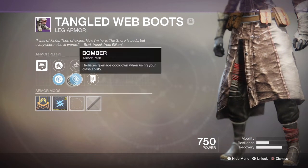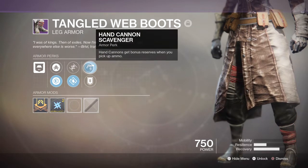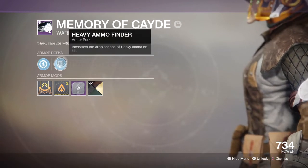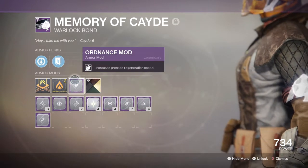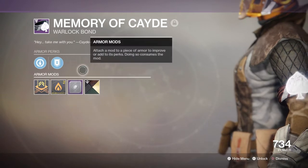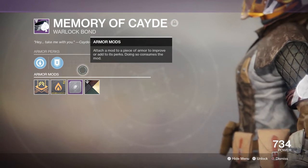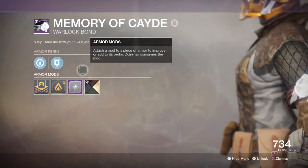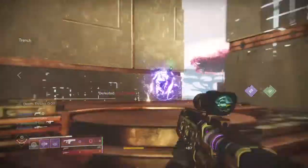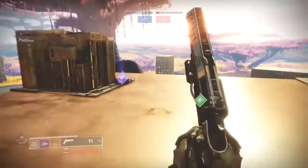Our boots have the Bomber perk, which reduces your grenade cooldown upon class ability usage. This will pair well with our helm, subclass, and Demolitionist perk to allow us to use grenades more often. Lastly, our class item has the Innervation perk, which reduces grenade cooldown every time we pick up an orb of light, and we also have an ordnance mod to aid in reducing grenade cooldown. This mod isn't really needed as we get plenty of grenade energy back as we play, but if you want Handheld Supernovas available much faster, I advise stacking 3–4 ordnance mods ideally. Remember you'll need at least a masterwork weapon to produce orbs of light for the Innervation perk to work consistently.